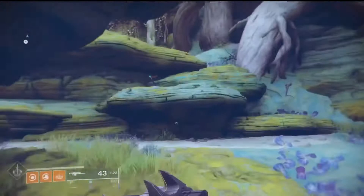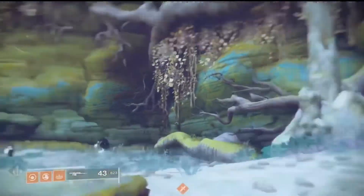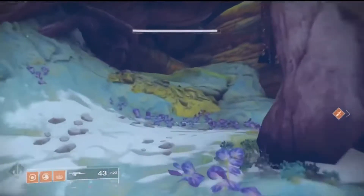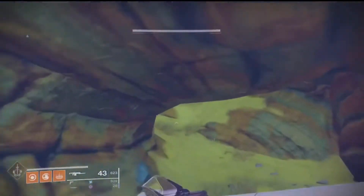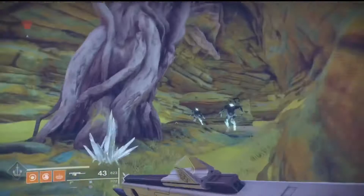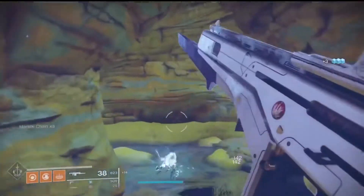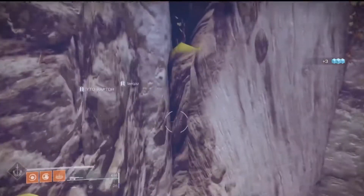Now that you've done that, you should be up here. Don't get fooled — there's a cave there but you want to go all the way up. Once you've gotten into this cave, you basically want to kill these wall enemies. This isn't the main farm though; you can kill these if you want.